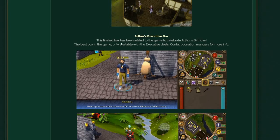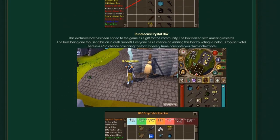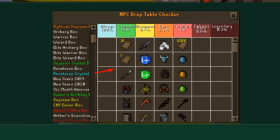There are also brand new Arthur's executive boxes in game for Arthur's birthday. On top of that, look at the rune locus boxes — a 1 in 10 chance of receiving them and the rewards are crazy. The incentive for voting right now is so high, definitely vote and check out that drop table.